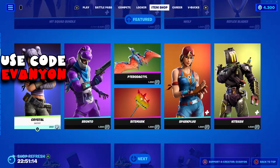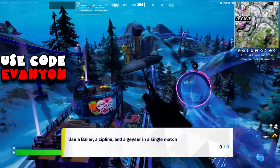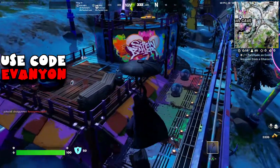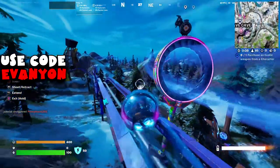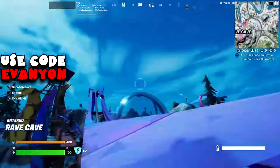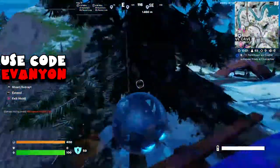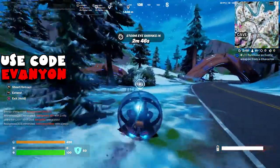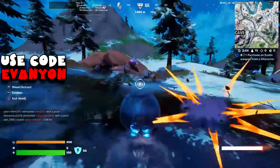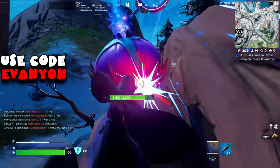Before we start, don't forget to like the video, subscribe to the channel, and use code Avenue at the Epic Games Store and Fortnite Item Shop. Let's start — we are landing on Rave Cave. We got a challenge of using a baller, a zipline, and a geyser in a single match. We're gonna do a lot of the challenges here on Rave Cave almost right away. We're gonna land right on a baller at this location — that's the first part of the challenge. I'll show other baller locations around Rave Cave later on the video before the Vibing Quest.